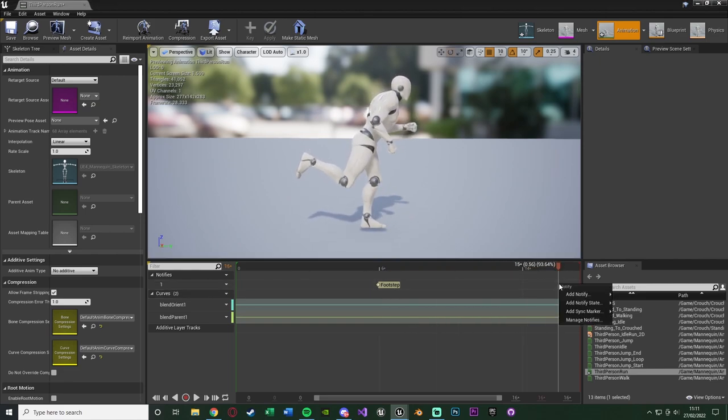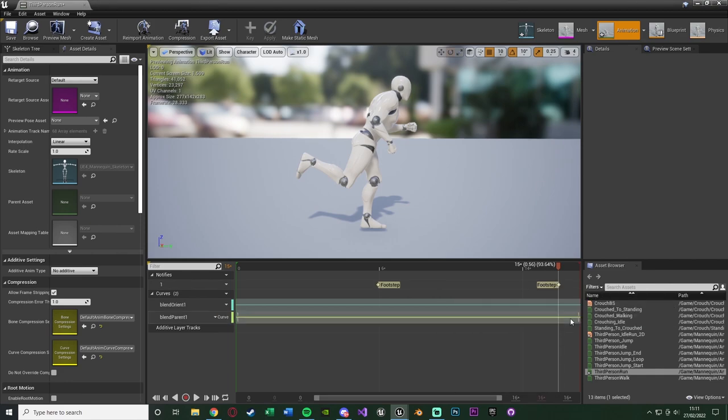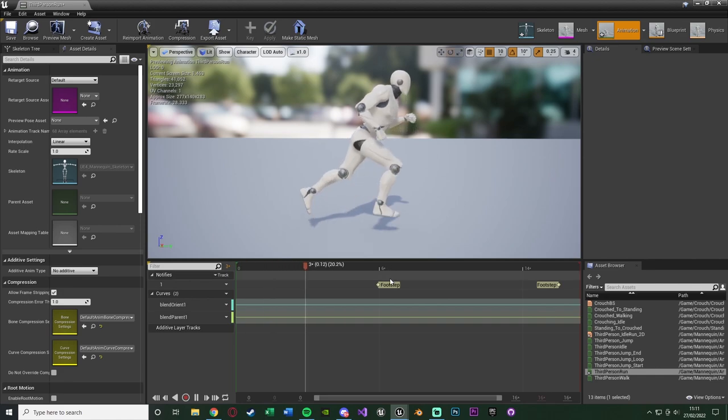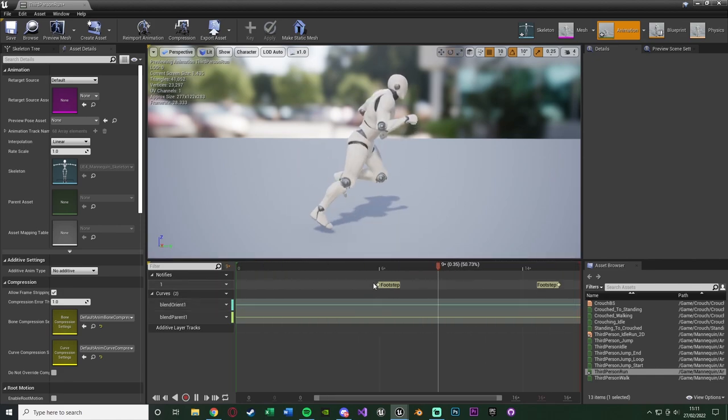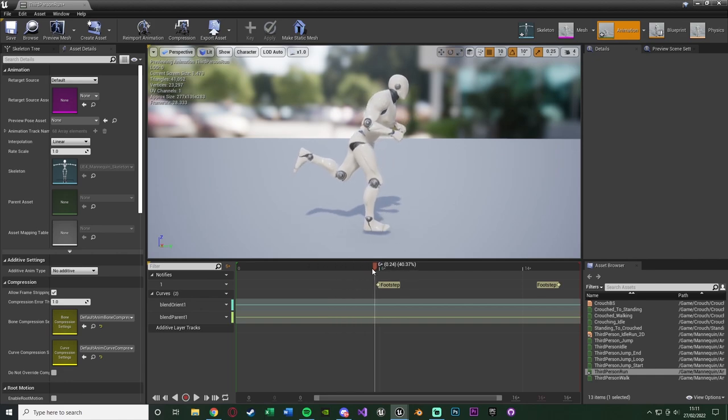Right-click, Add Notify > Skeleton Notifies this time, and add the Footstep notify we just created. Now if you move it along, that's all of them. If we hit play you'll notice whenever the foot hits the floor it's going to call this Footstep Anim Notify — basically when the animation reaches this point it's going to fire off an event which we can then execute code from. Save that — that's really all we need to do in here. It's a Footstep Anim Notify. Do this in all of the animations you have.